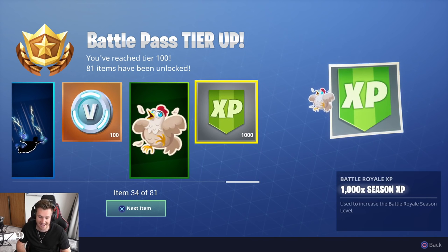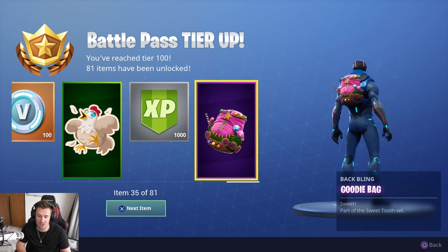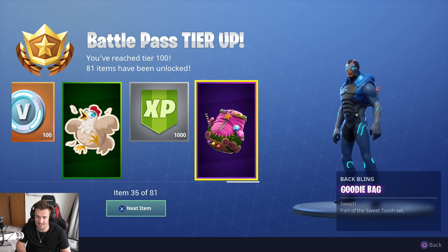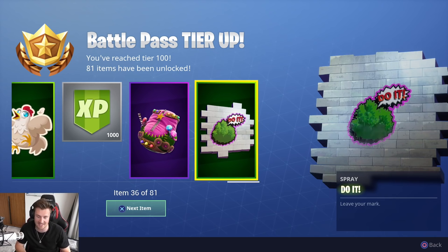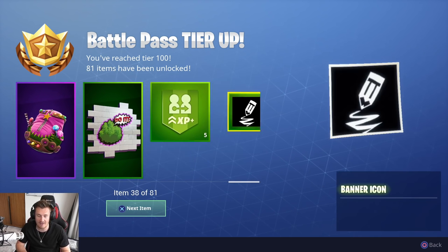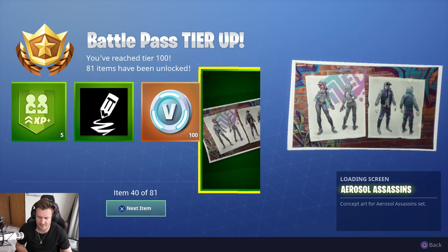We've got the chicken. XP. The Goodie Bag. This suits Carbide — definitely, doesn't it? Really suits him. And he does have the chest plate, which looks amazing now. The Do-It spray, 5% friend XP, banner icon, V-Bucks.